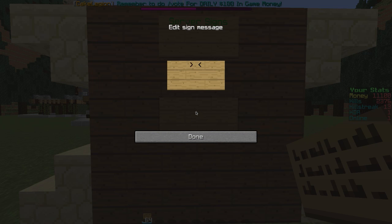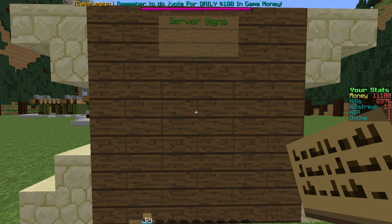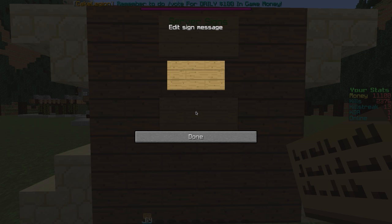So instead of just telling people on a sign to do slash something, you can actually make a sign that they can click and it'll execute the command. So let's say I want to make a class.